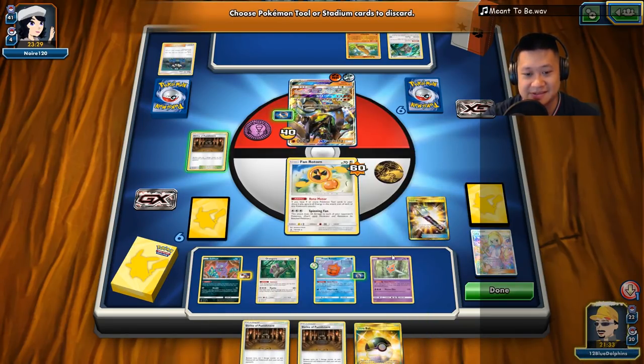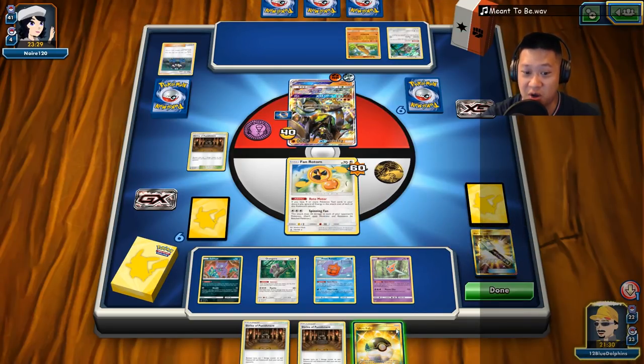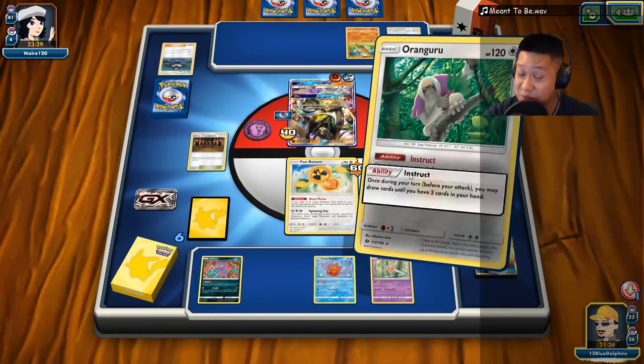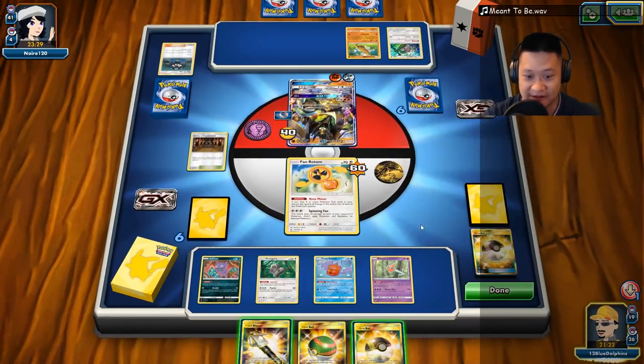We're not at seven are we? One, two, three, four, five, six — we're at six. Let's destroy this. This one — I'm also going to destroy all my shrines because dang. Thank you RNG. We somehow might be able to pull it off.